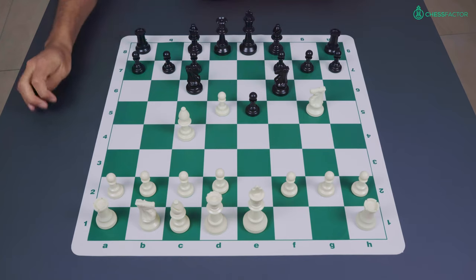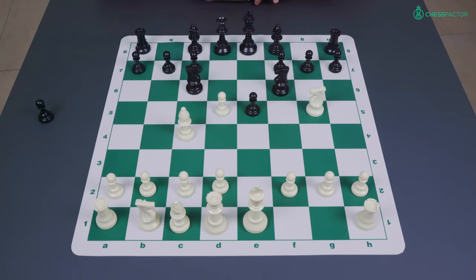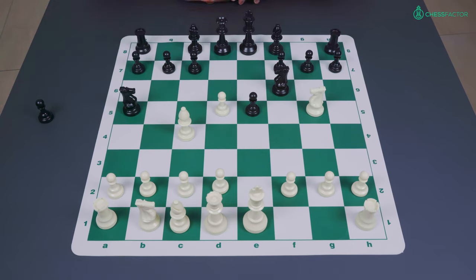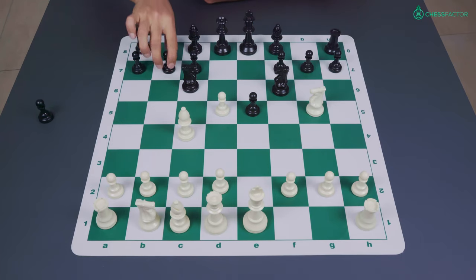Now white always takes the pawn on d5, and the main line is the so-called Polario defense with the move knight to a5. The other less popular option is the move b5, which is the Ulbastad variation.